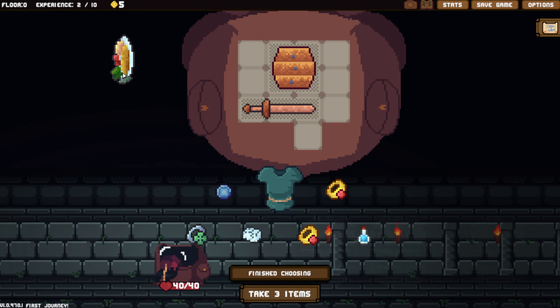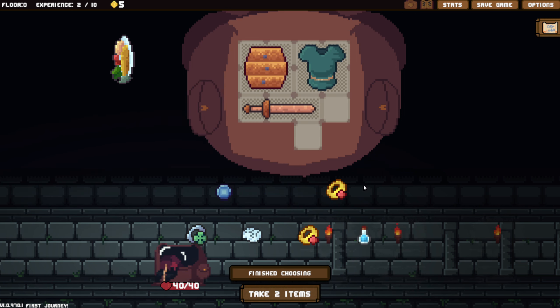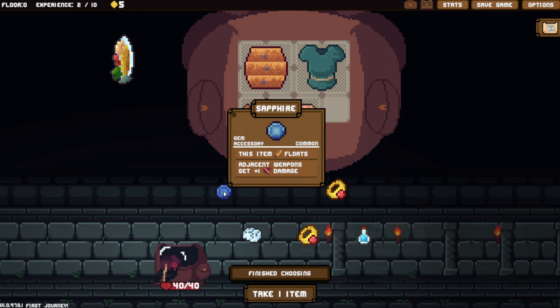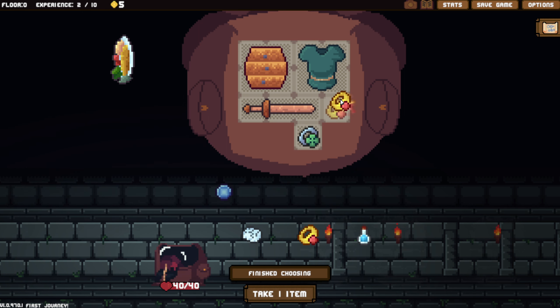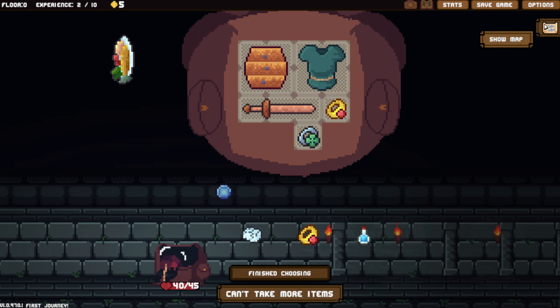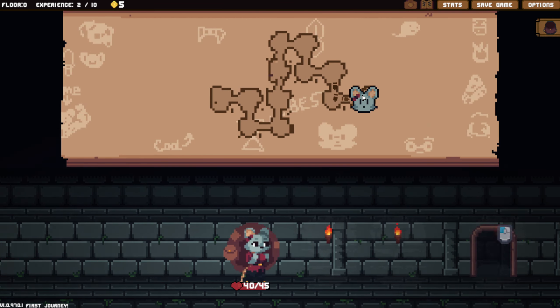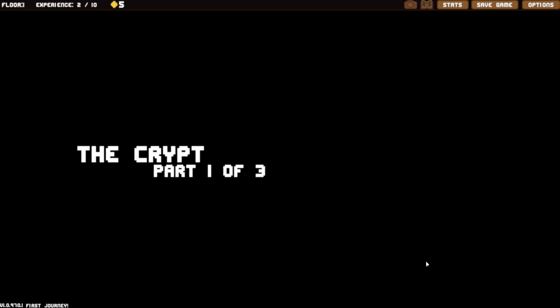We've got a lot of stuff here. One of my favorite things is the tunic - it's not going to be super useful just yet, but it's going to give us armor each turn. We can take some rings to get luck and a little bit of extra life. This gives us extra damage on our weapons, but I'm not going to be able to use that very soon. I tend to save potions for the very end, so I'll go for the stuff that's actually useful.